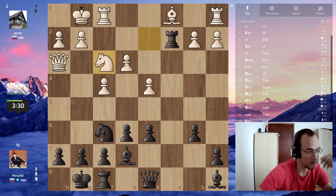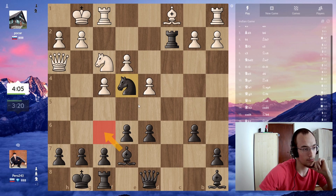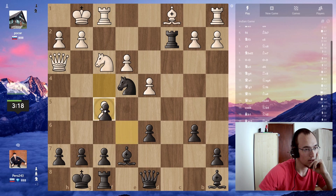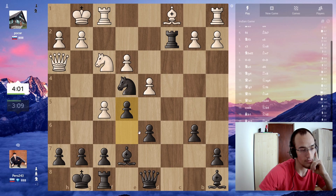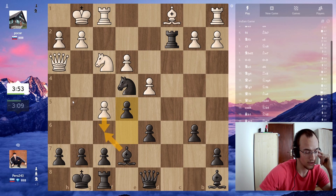Let's plant the knight in the center and then place the bishop on f6. He's trying everything. If I push — I think that's the best — takes, takes, takes, I take here, and he cannot push because I just take.